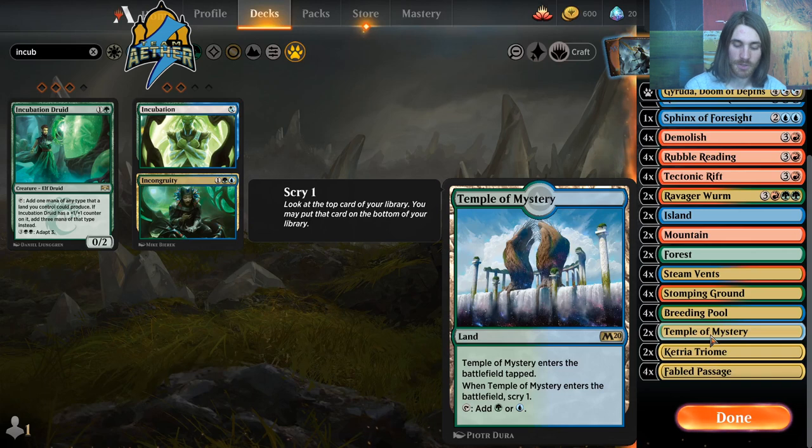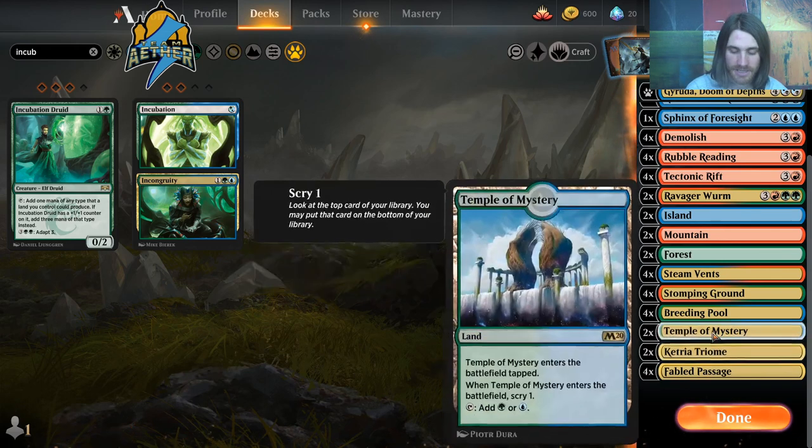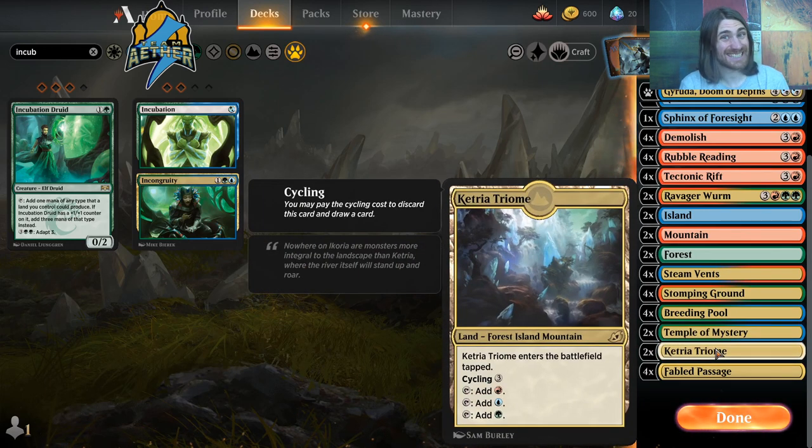For the others, I have two Temple of Mystery and two Ketria Triome. The Triome cycles late in the game, which can give us another chance to find something with Kefnet, and it makes all of our colors. Both come in tapped, but that isn't a big deal since we don't get to play odd-numbered spells and turn one is often going to be a tap land anyway. Temple of Mystery scrys one and makes the two colors that Growth Spiral cares about, plus we have a lot of double blue and double green in Ravager Worm.